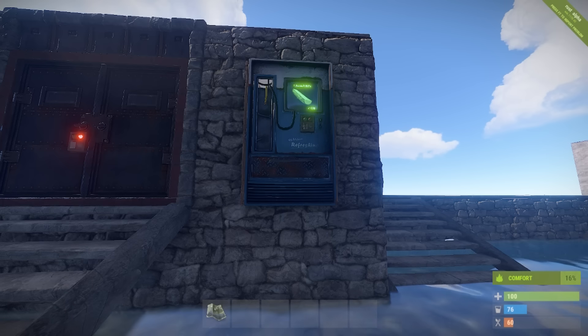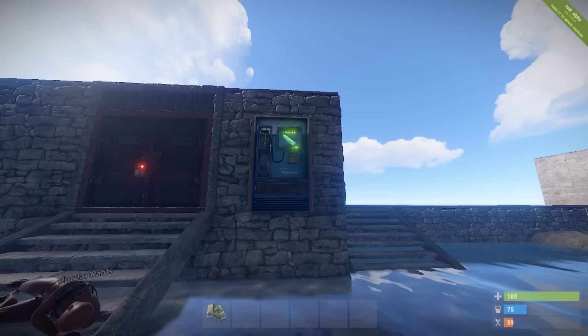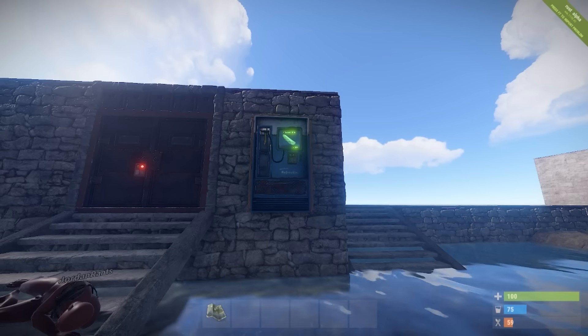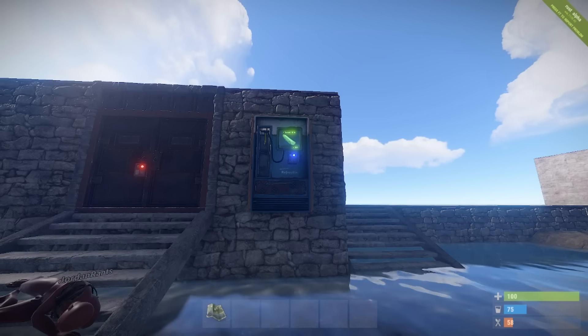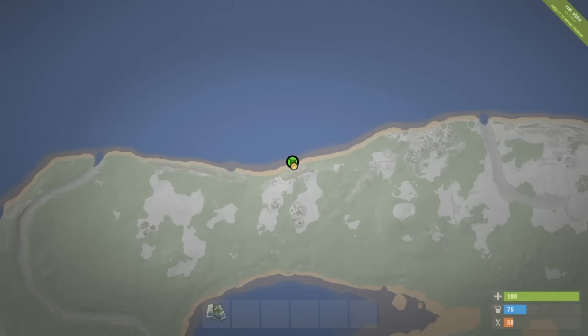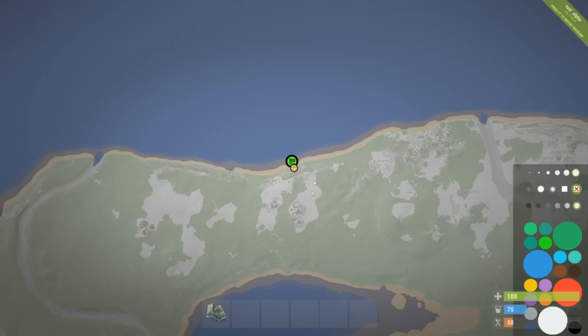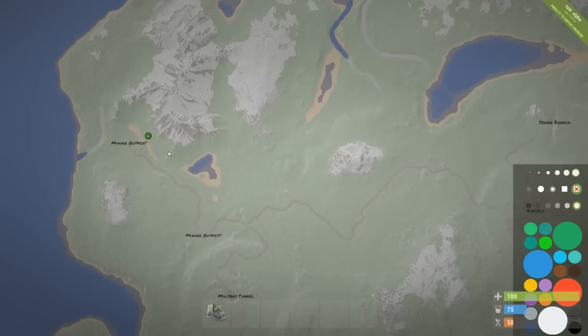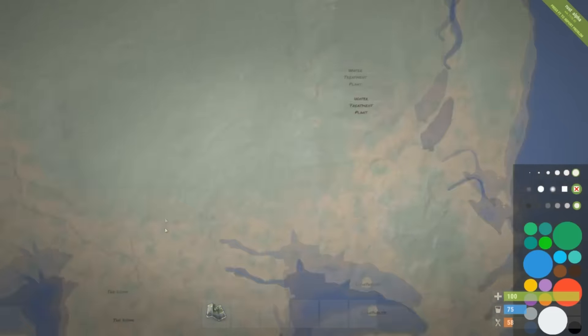There are also a few more updates to the vending machine this week. The front screen now tells you what you can buy and for how much - in this instance, you can buy 1000 wood for one assault rifle. The health on vending machines has also been doubled, so it will now take two C4 to take one out rather than one. On the map, you'll now see a little marker showing there is a trading shop here.